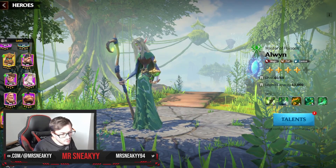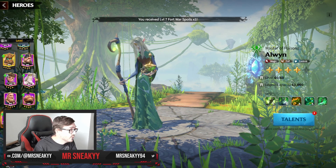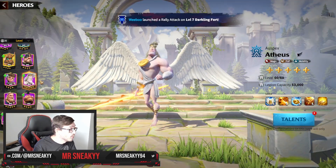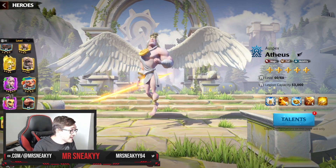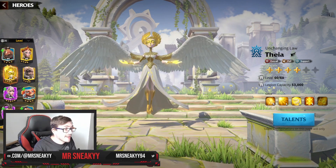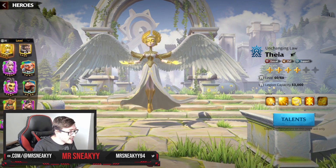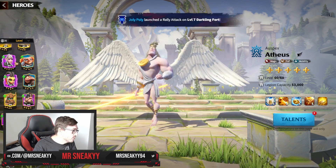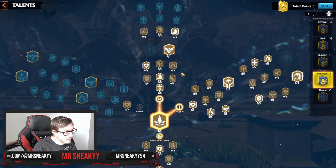You can run that same build on Aloin if you want, pairing Aloin and Atheist as a march — that's a really fine addition. For flying units, I'd recommend running Fear as the primary hero with Celestial units, and then pairing with Atheist, which gives you the talent page for Fear shown on screen.